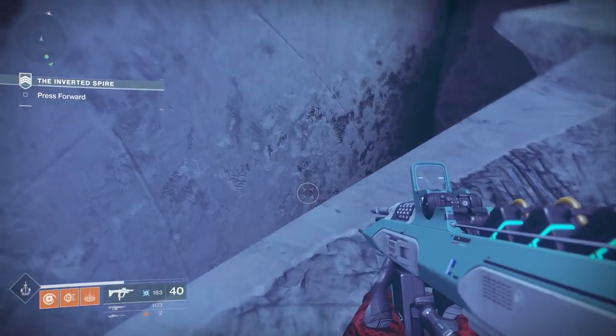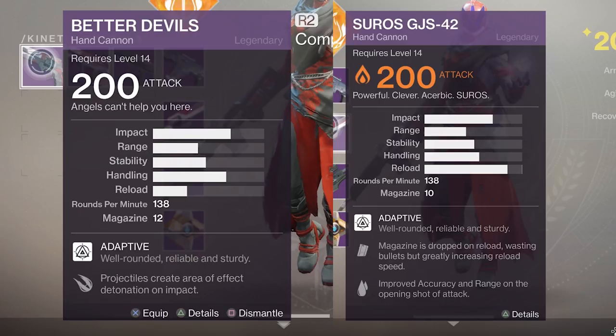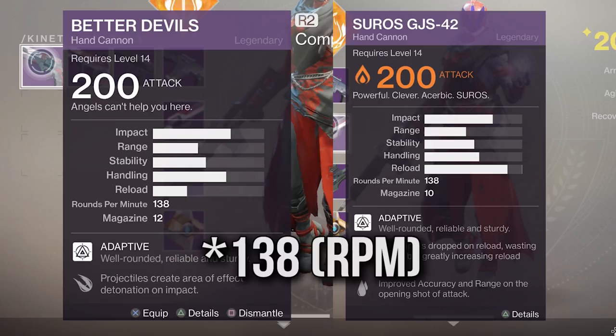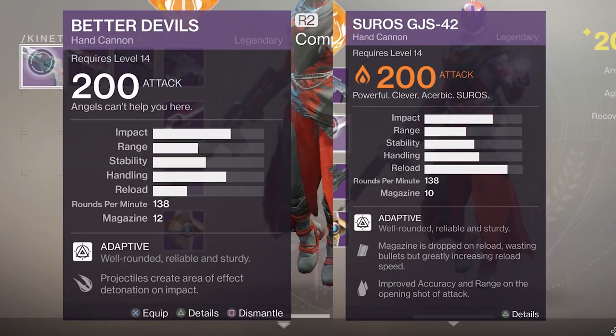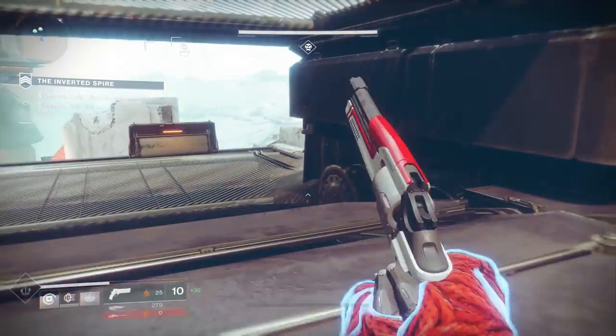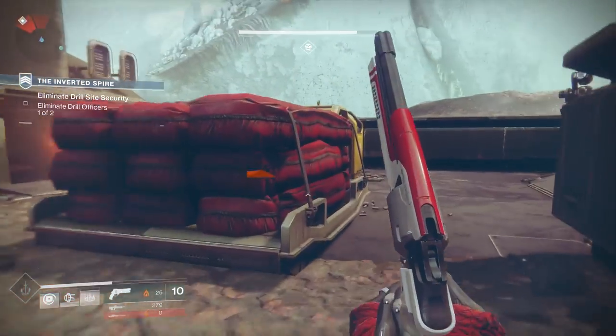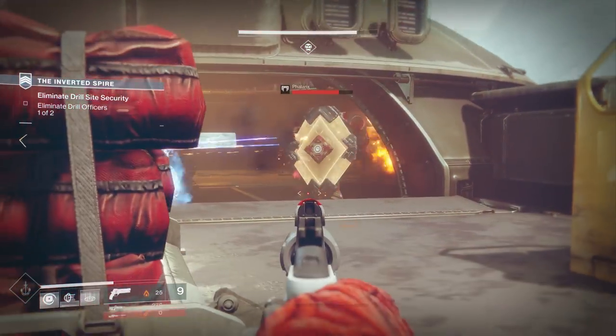If we take two adaptive hand cannons — Better Devils and the Soros GJS 42 — they both have an impact of 70 and an RPM of 138. They'll have different range, reload, and other stats, but Better Devils has an updated version of the explosive rounds perk while the Soros has a magazine perk that doesn't affect damage. So the weapons have identical rate of fire and impact stats, but if Better Devils turned out to be overpowered, Bungie could reduce its impact by five points and it would still be in the same archetype as the Soros hand cannon because it fits within the number range that classifies that archetype.